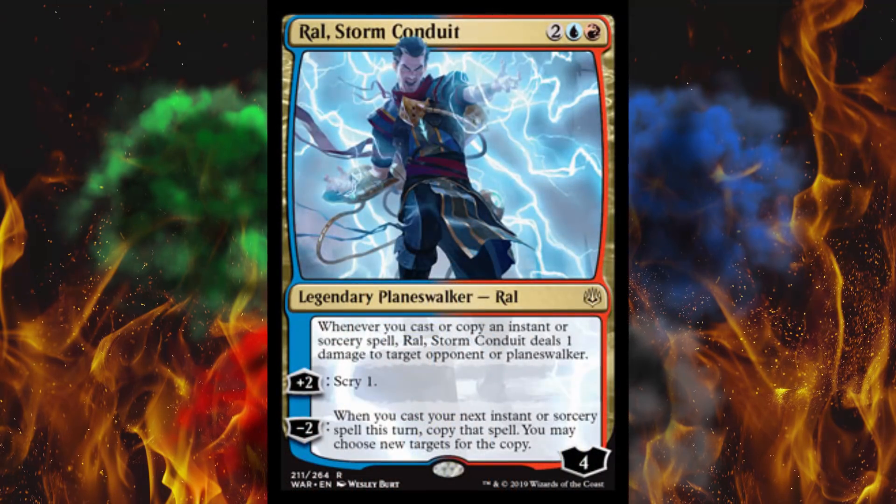First up we got Ral Storm Conduit, because we just needed another Ral and we needed to improve Izzet Drakes even more. This is a 4 for 4, which is doable in Izzet Drakes. His passive is basically Niv-Mizzet — whenever you cast or copy an instant or sorcery spell, he deals 1 damage to target opponent or planeswalker. And obviously that's a lot easier to pull off than a card draw, which is what Niv-Mizzet does.